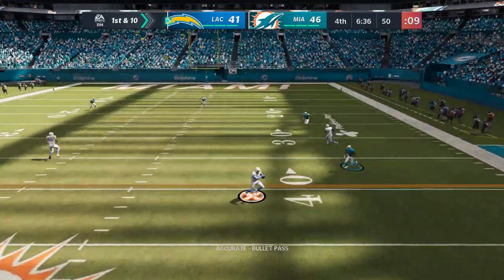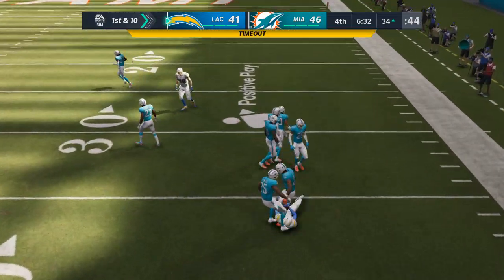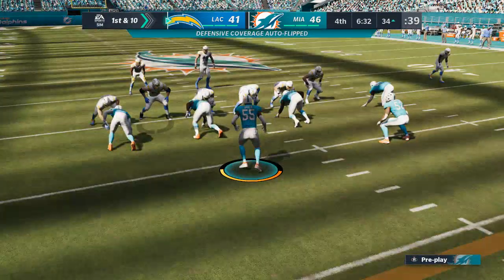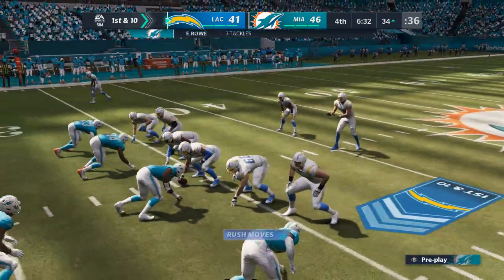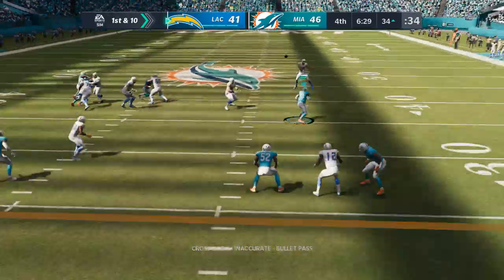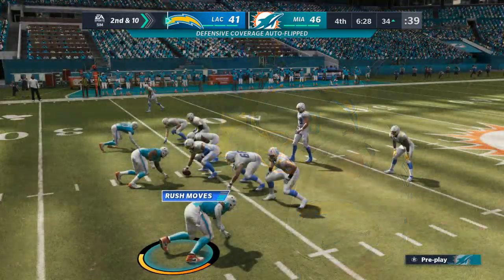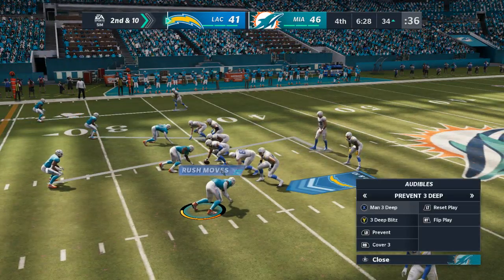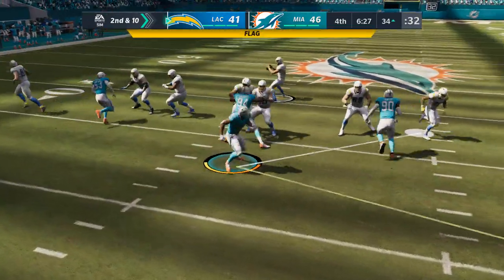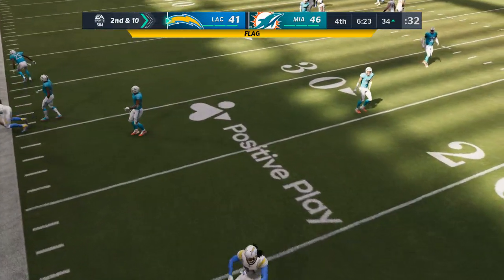From the 50, here's Herbert for Keenan Allen — that's complete — and he gets this inside the 35 yard line. On first and ten Herbert — and his throw here is incomplete, he was looking for Mike Williams — it'll be second down. From the 34 they'll come to the line on second and ten — flag comes in, this might be a free play. Complete — Hunter Henry with a grab.